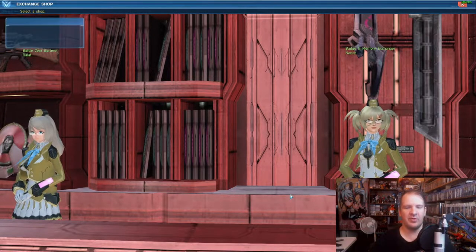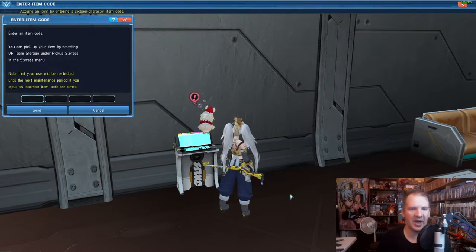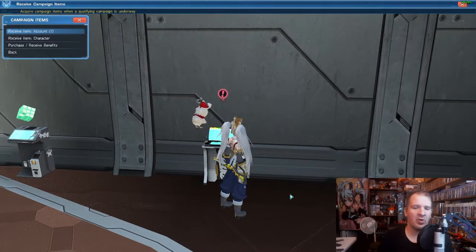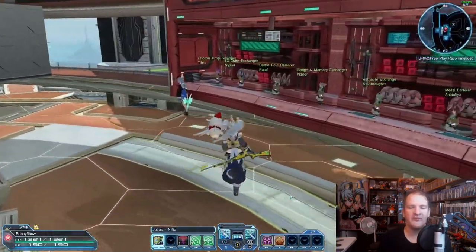Head on back to PSO2 and run over to any visiphone — it doesn't matter which one. Go down to item code. From here you will have the option to type in the numbers you just saved from PSO2.com. Once you hit send you will get a little announcement saying you have campaign items. Go to campaign and receive items or item account, and from there you will have yourself one free badge.